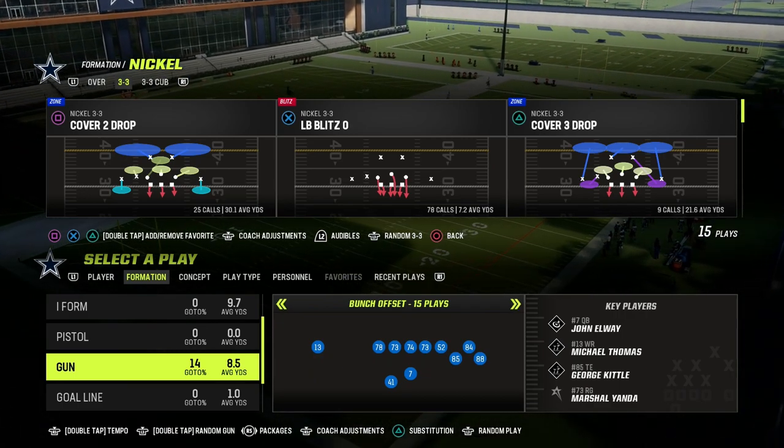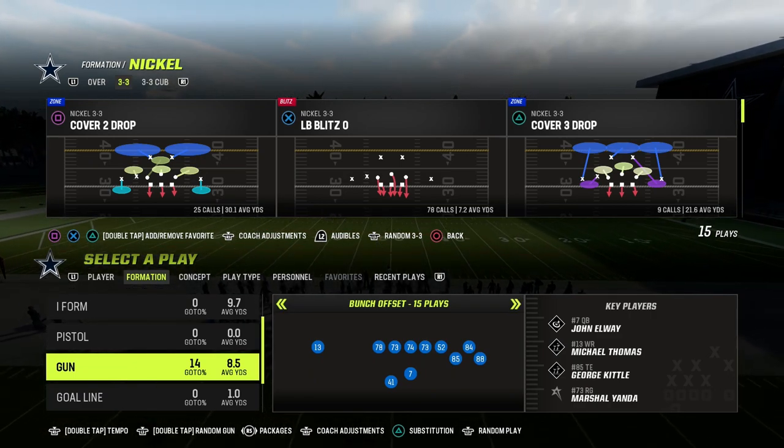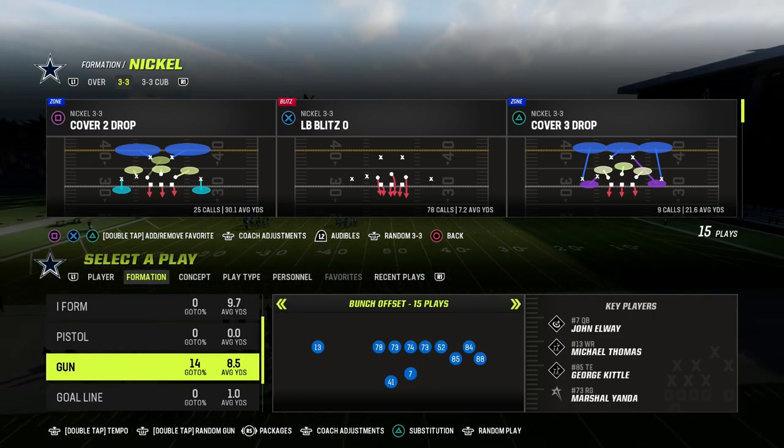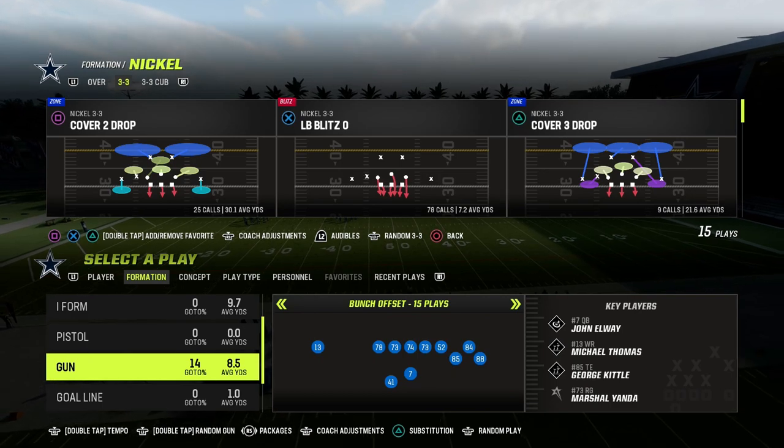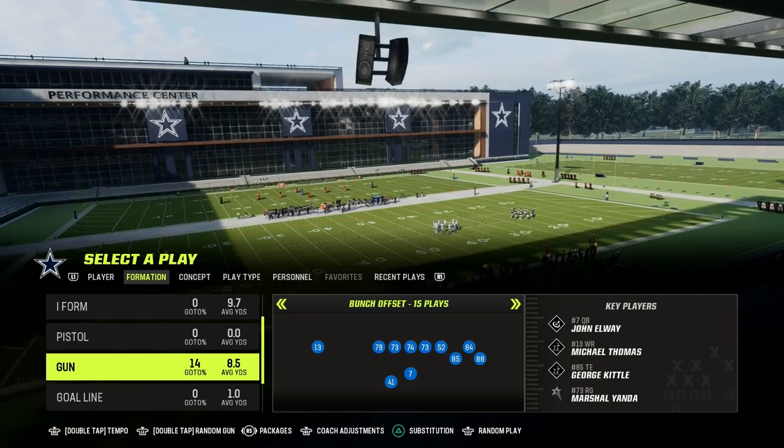In this video, I'm going to show you how to run the Y-Cross concept out of the Tight Slots Halfback Week in Madden 23. We're going to be showing it to you out of the Cincinnati Bengals Offensive Playbook. I believe that's the best Gun Tight Slots Halfback Week formation. And if you want to get my entire e-book on this formation, make sure to join the Patreon.